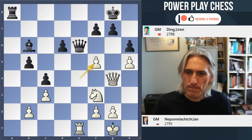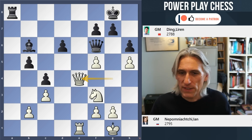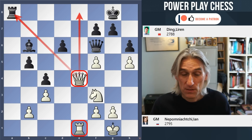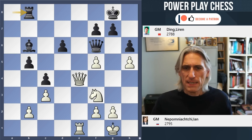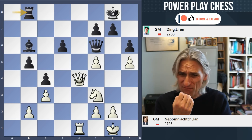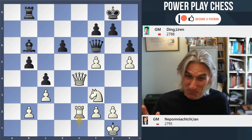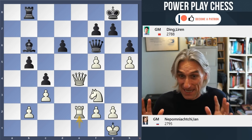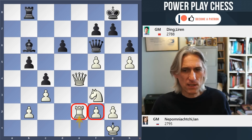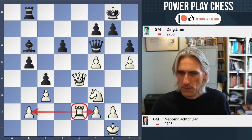Instead, Ding exchanged on f5. At first glance you think, well, this pawn structure is a little bit damaged. But actually after this move, white is taking control — you can see the queen and rook dominate the e-file, the queen is on a beautiful central square attacking the rook, which came to b8. I really like the way Nepo plays over the next few moves. There are lots of moves here for white, but Nepo was just very, very careful. First of all, rook e2 — he didn't rush things. We saw in the previous game he rather rushed things and allowed Ding a fantastic exchange sacrifice. Nepo did not do that here.